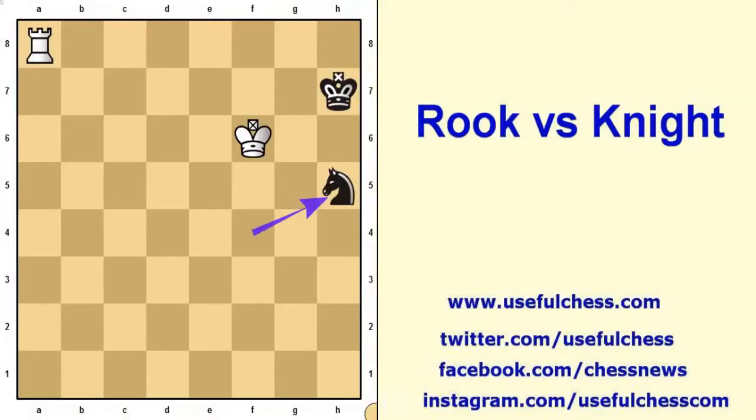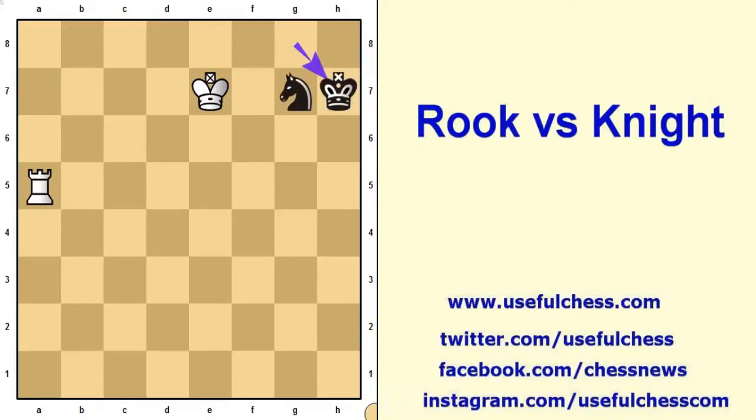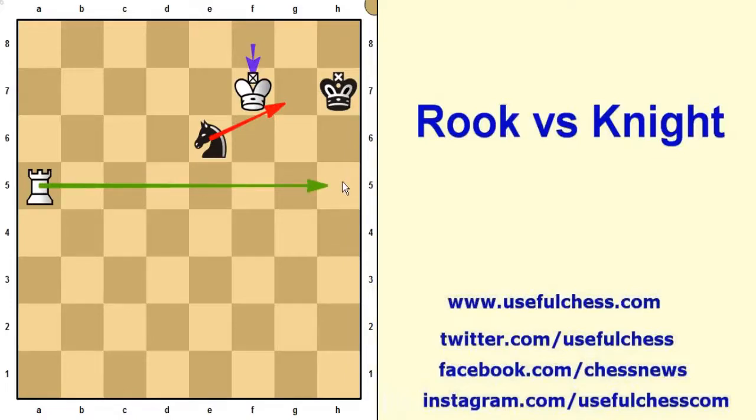In this example white will try to isolate the knight but there is a special case — the black king is in the corner. Therefore there is a chance to win the game by checkmating the king. The knight is pinned with a double attack. Now there is a checkmate threat by the rook.